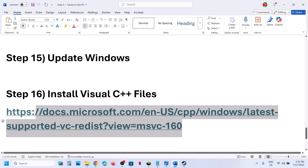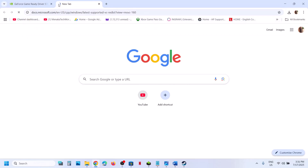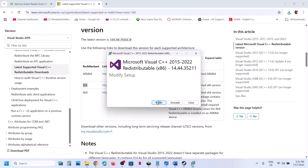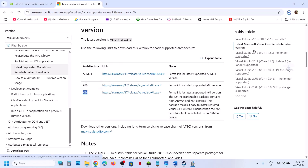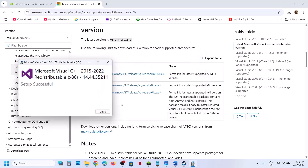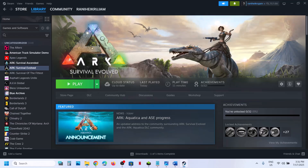The next step is to install Visual C++ files. Go to the Microsoft website — the link is provided in the video description. On this website you will see Visual Studio files. Download the x86 and x64 versions — download both files. Run the x86 exe file. If you see a Repair option, click Repair; if you see an Install button, hit Install. Then download and run the x64 exe file — again, click Repair if available, or Install. Let the installation complete for both. Once both are installed, restart your computer — restart is a must. After the system restart, launch the game and check.